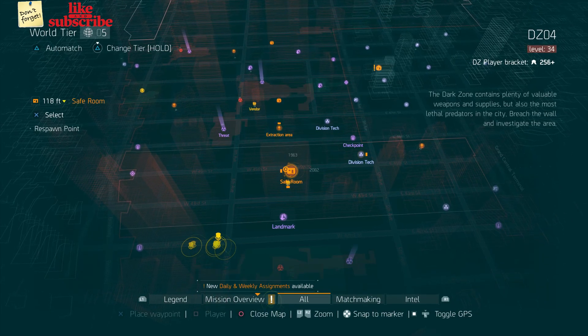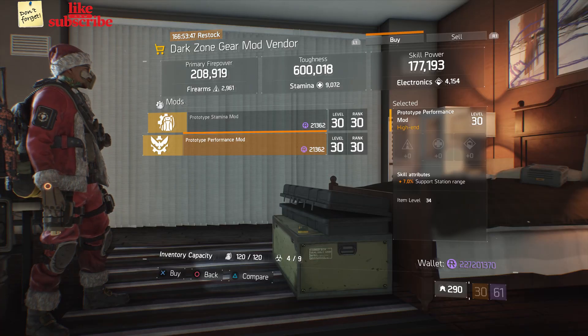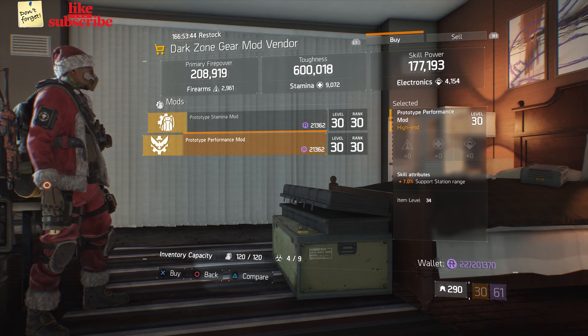For our next gear items, you want to head over to DZ4 Safe Room. Here the Dark Zone Gear Vendor has a Prototype Performance Mod with 7% Support Station Range.